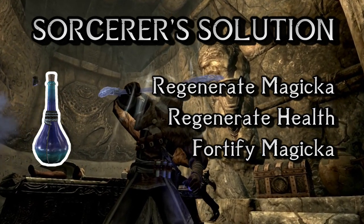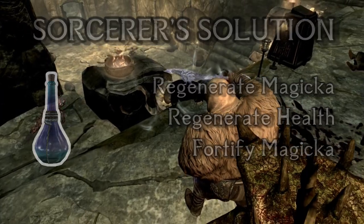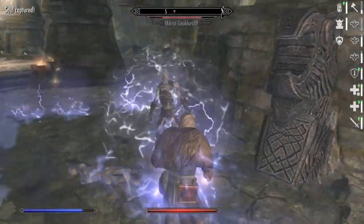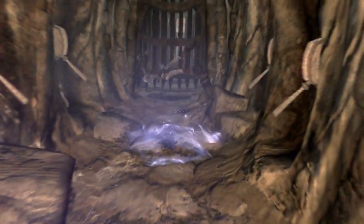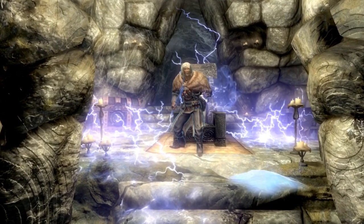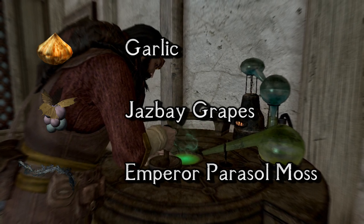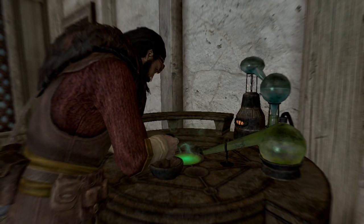Now number 3, the Sorcerer's Solution, made with Garlic, Jazbay Grapes and Emperor Parcel Moss. It boosts your health and magicka regenerations and increases your magicka value — generally useful for everyone, but to sorcerers and battle mages even more so. The Emperor Parcel Moss requires a trip to Solstheim, but otherwise isn't that hard to get. Meanwhile, garlic and jazbay grapes are everywhere — can be bought, found and harvested all over the place. Because its usefulness isn't really restricted to a very narrow playstyle, it can single-handedly turn the tide of many battles, and it is so easily available while also offering some profit compared to the cost of the ingredients — it deserves the number 3 position.